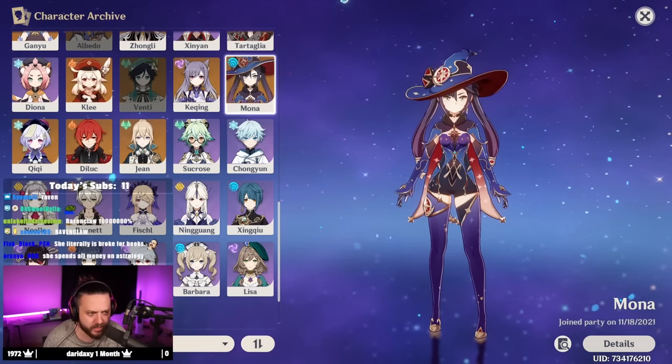Xinyan — I feel like she'd be a Hufflepuff practically through and through. Practically every time we've seen her, she's been bringing up her friends, and her friends have been bringing her up in a mental positivity kind of way. She's very hardworking and very loyal. It's either Hufflepuff or Gryffindor, but I could see her more as a Hufflepuff personally.